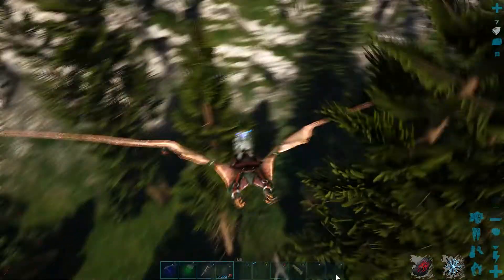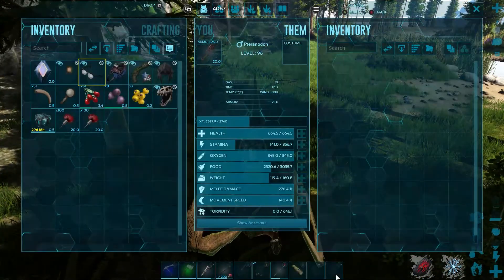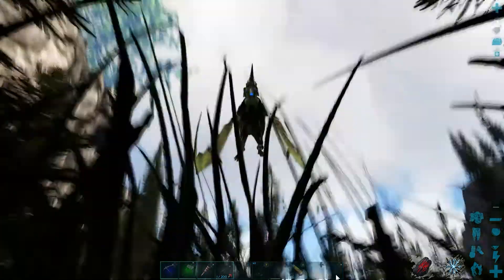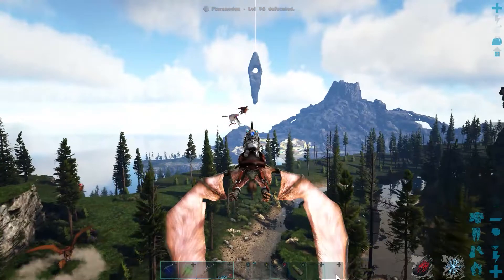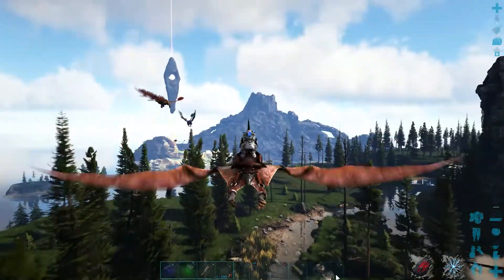If I run out of stamina I'm actually screwed. Was he a 130? I don't remember. I don't want to put levels into him because I'm about to kill him. That stamina is dropping way too low.